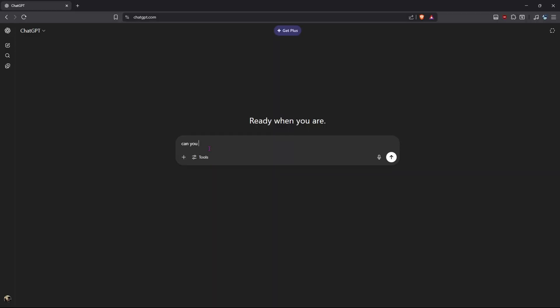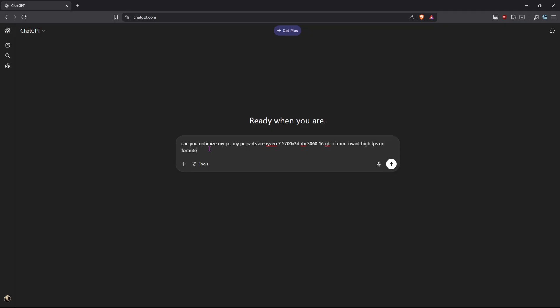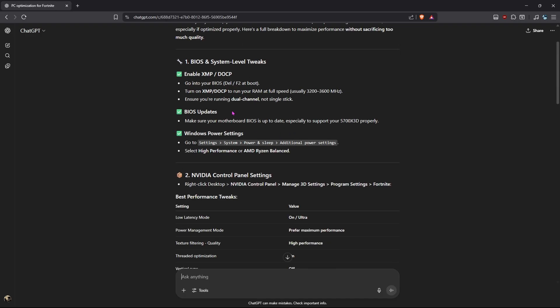I'm just going to ask ChatGPT to optimize my PC: 'Can you optimize my PC? My PC parts are Ryzen 7 5700X 3D, RTX 3060, 16 gigabytes of RAM. I want high FPS on Fortnite.' It gave me some tweaks — BIOS tweaks and system level tweaks. I'll go ahead and do these.